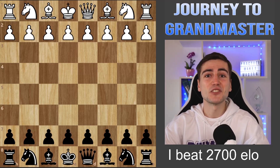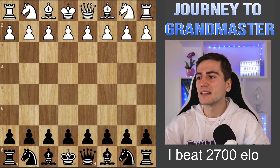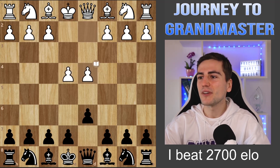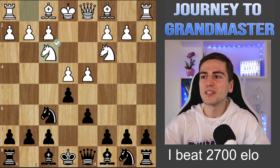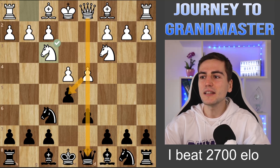I played this game as black against Jeffrey Shonk, one of the strongest chess players of my generation. I played the Philidor Defense, my favorite opening: e4, d6, d4, knight f6, knight c3, e5. Now you can take there and enter the endgame.